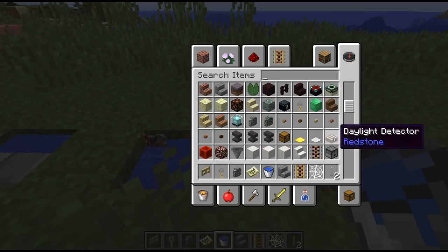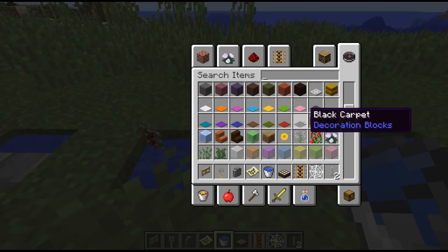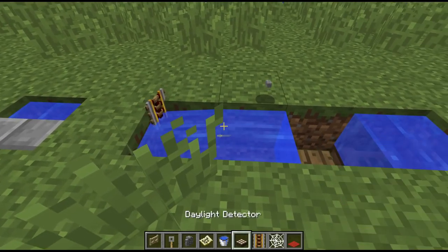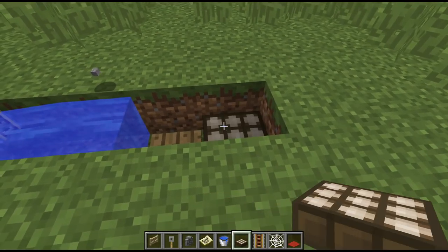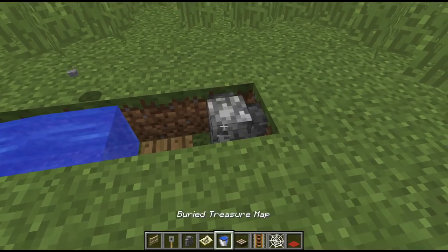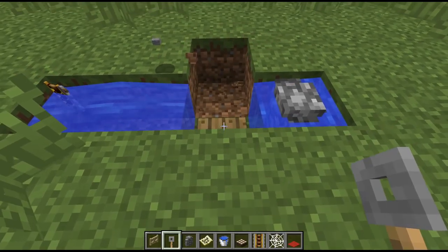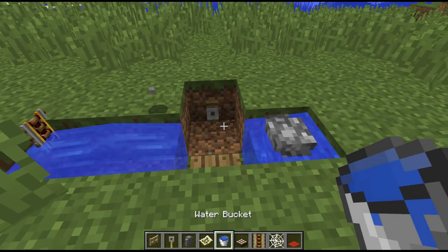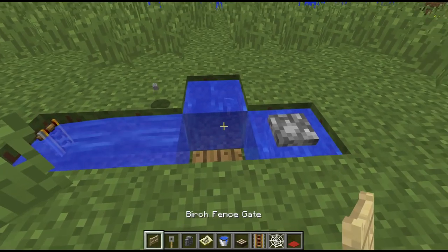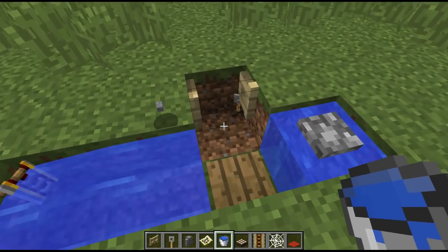I don't think an anvil will work. Daylight sensor - I'm betting that's in the mix somewhere. Let's keep going. We already know trap doors work. I don't think carpet would work. Daylight sensor - no. Cobblestone wall - oh, looks like they added cobblestone wall! Tripwire - no, tripwire hooks break. I guarantee fence gate is gonna be like that too... no, not fence gate. What if a fence gate is open? Nope.